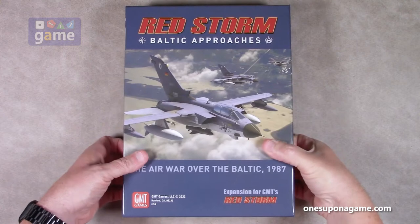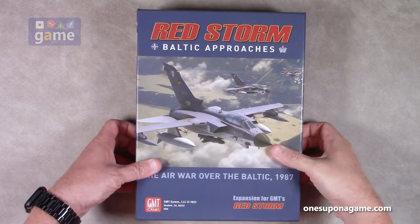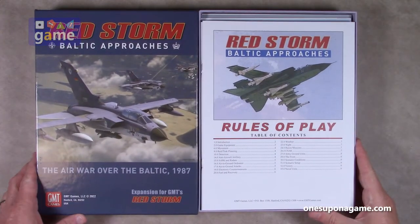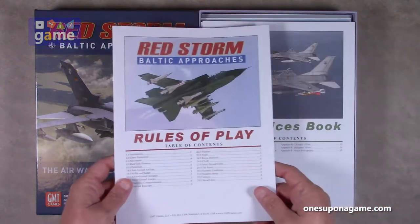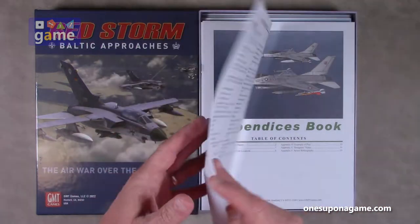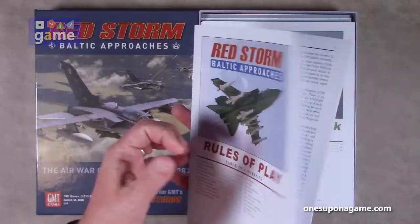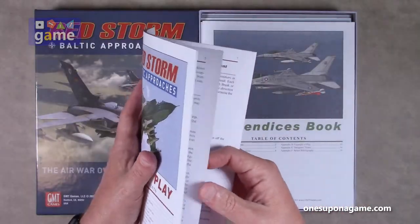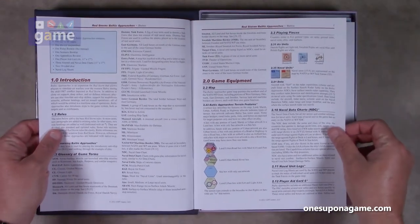So now we're going to dig into the box here of Red Storm Baltic Approaches. This is an expansion to GMT's Red Storm. You get the rules of play for Baltic Approaches — it is a small 16-page manual, GMT matte finish paper, full color. And it looks like some of the rules extend the previous rules.